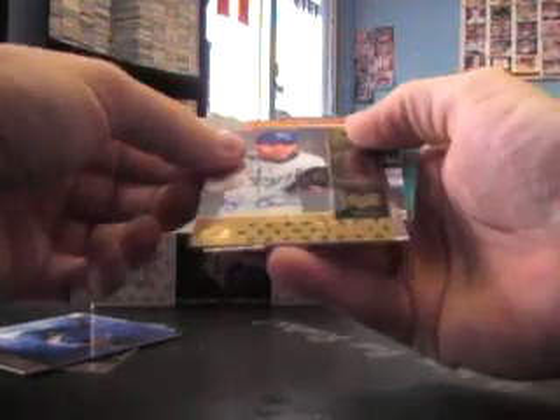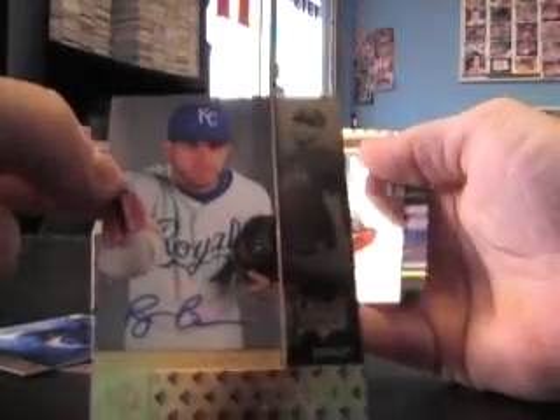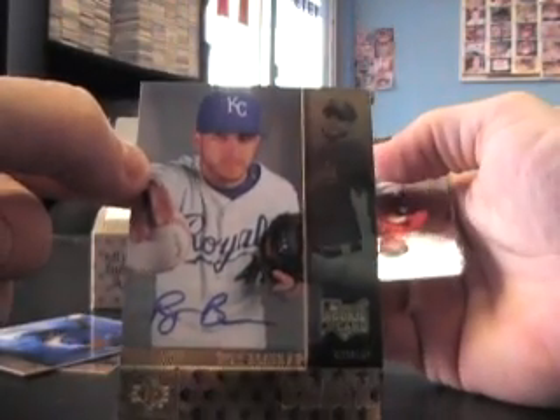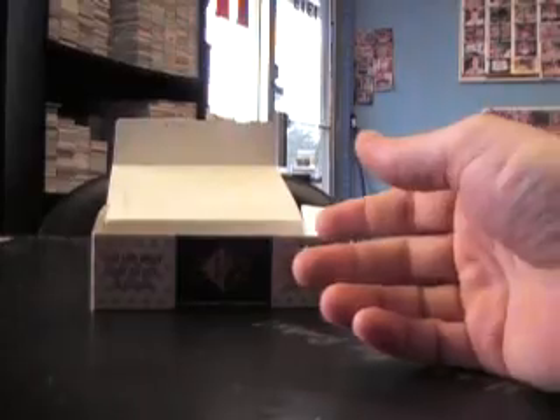Here's a second one, back to back. Another Ryan Braun. All these are Dice-K and upside down. There he is — Brian Barden. Adam Rand. And then Dice-K, there he is.